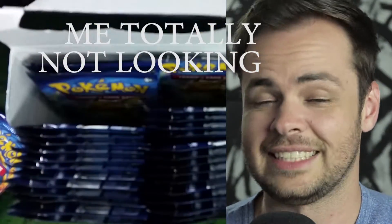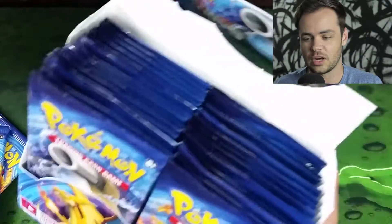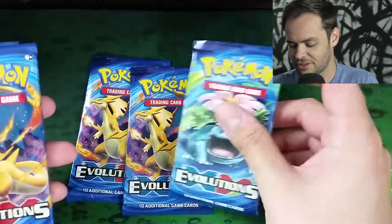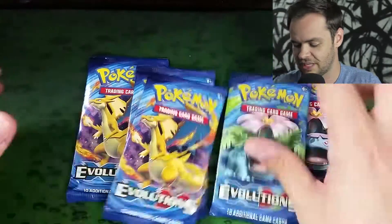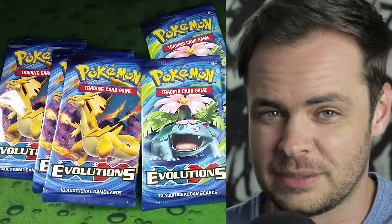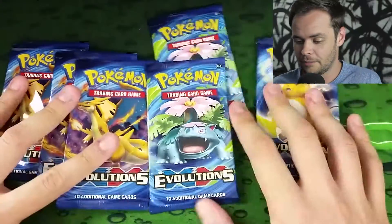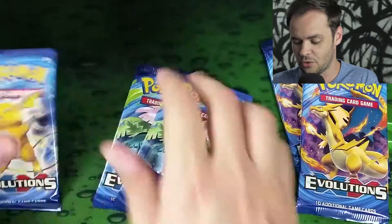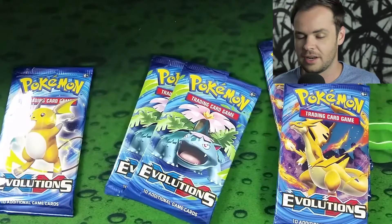One, two, three — I'm trying not to look — six, there we go. We have six random ones. We're gonna leave the rest for the next video, which will be out soon. So totally random. We've got Mega Charizard, Mega Charizard, Mega Venusaur, Mega Charizard, Raichu, and Mega Venusaur — no Mega Blastoise. I think we leave the Mega Charizard for last and go Raichu, Mega Venusaur, Mega Charizard, because everybody loves a Charizard.